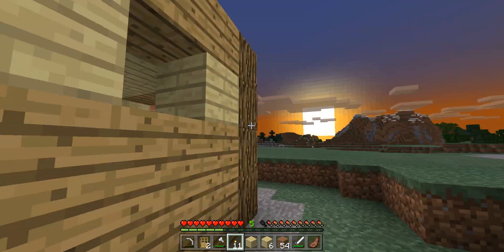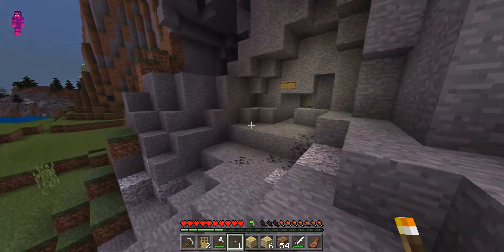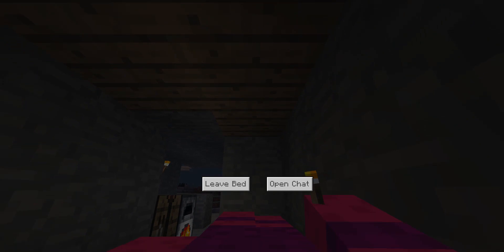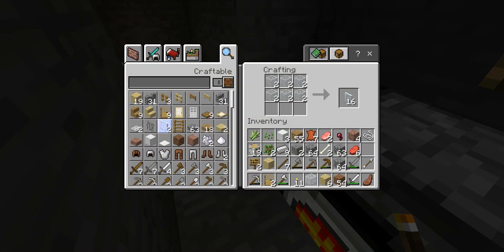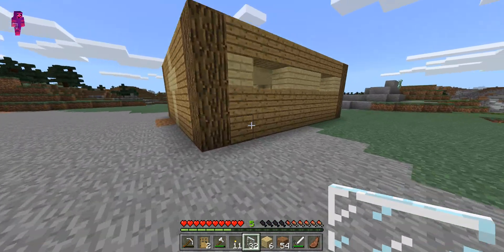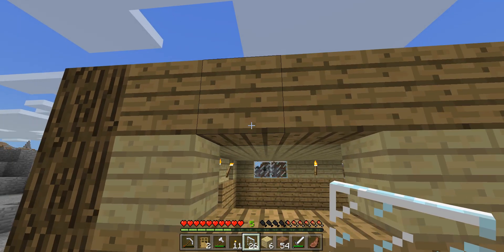Here we go — the sun's setting, so I'm gonna go ahead and go to bed really quick, and then I'll start building a bit more once I wake up. There's some glass — I'll grab that before I hop in bed. All right, let's make some panes. I have more than enough of these. I'm just gonna start placing them wherever I need them — right there, and there, right there, right here, and right here.